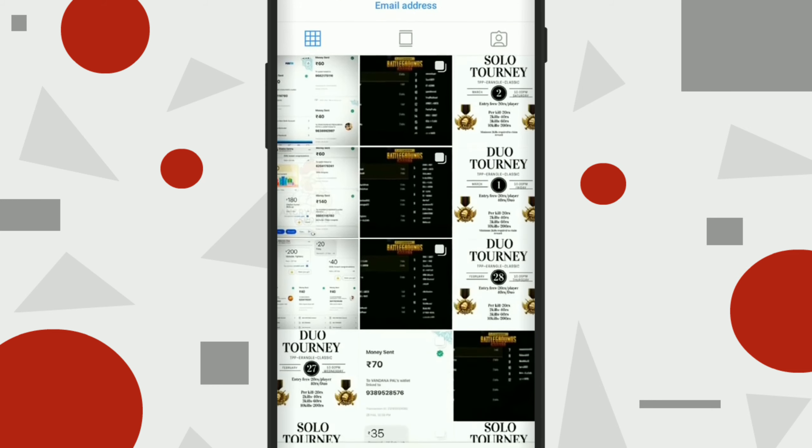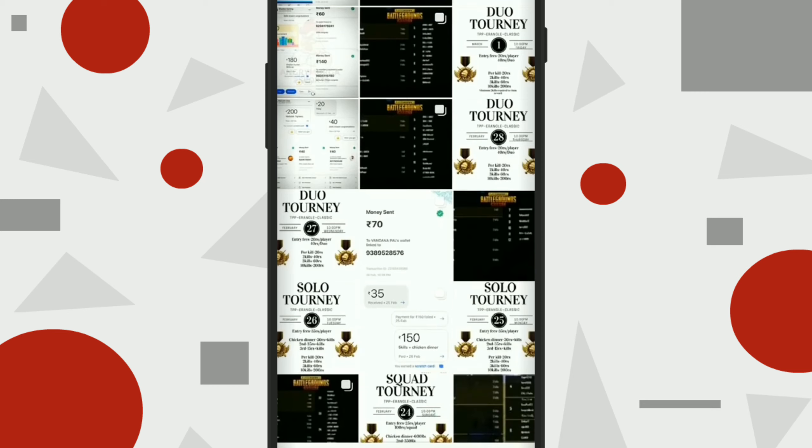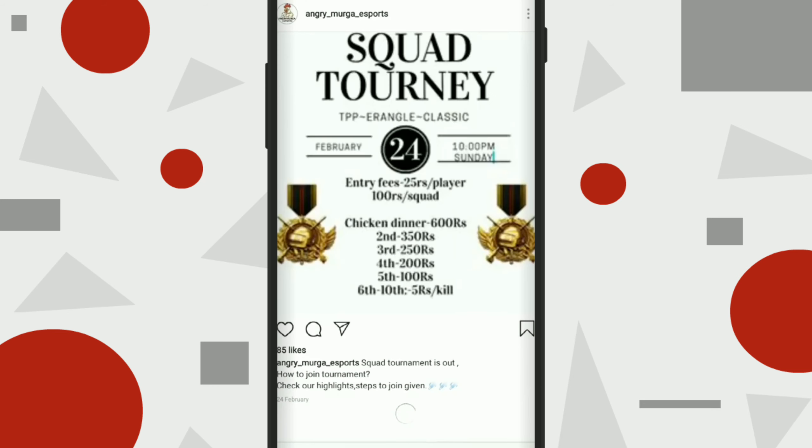If you kill an enemy it's 20 rupees per kill. If you kill 14 enemies you will get 200 rupees. The entry fee is very less — as low as 20 rupees — and the maximum you need to pay is 45 rupees. The next tournament is upcoming.